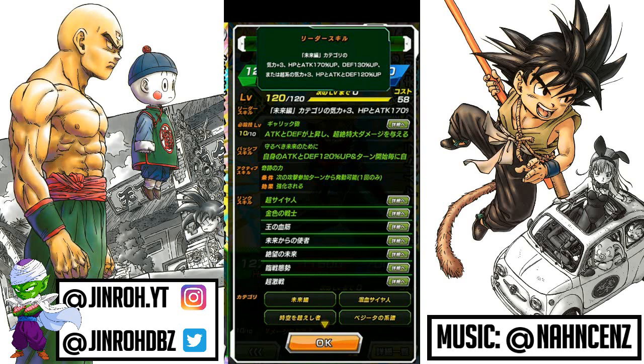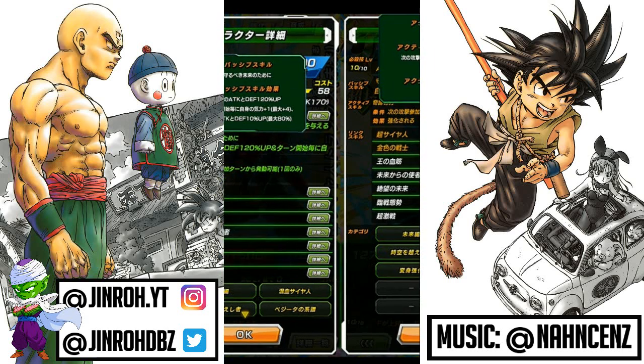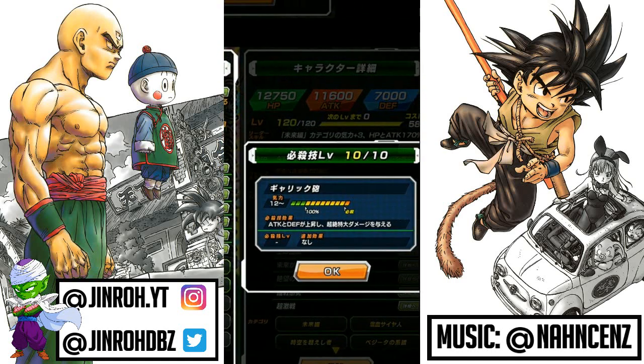The leader skill itself doesn't change. For the passive skill, attack and defense increase of 120% — that's the first set of the passive skill. And then for every turn, ki plus one, max of four ki increase. Attack and defense increase of 10% up to 80%. For the super attack, attack and defense increase and immense damage.